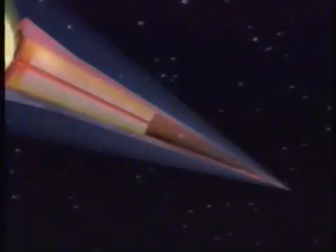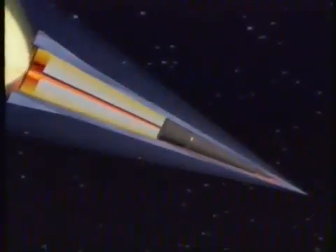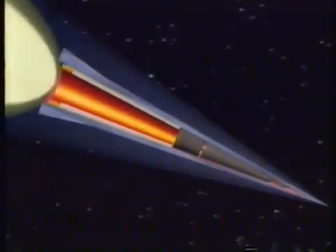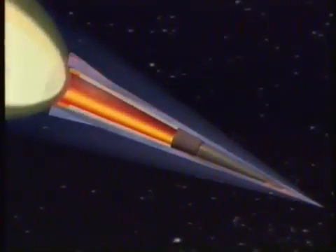The endo-decoy has begun to optically mask itself using its pyrotechnic motor. Inside the motor, we see the twin-stage configuration, with the grain burning on the first stage, followed by the second stage at a predetermined time.